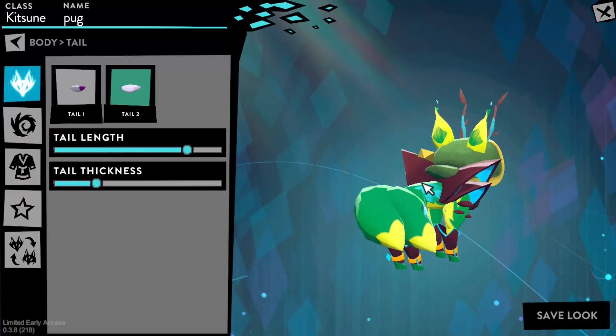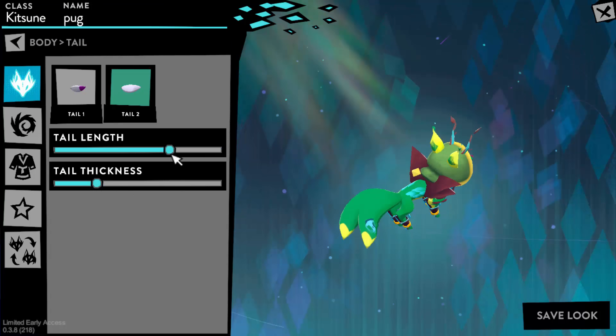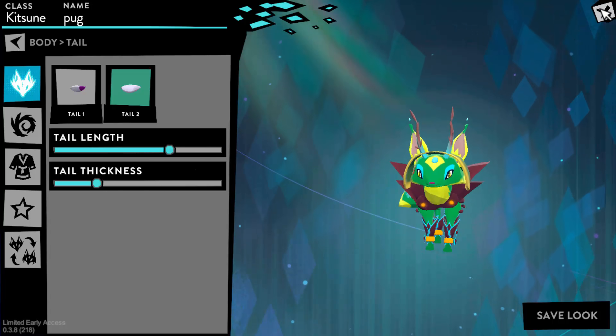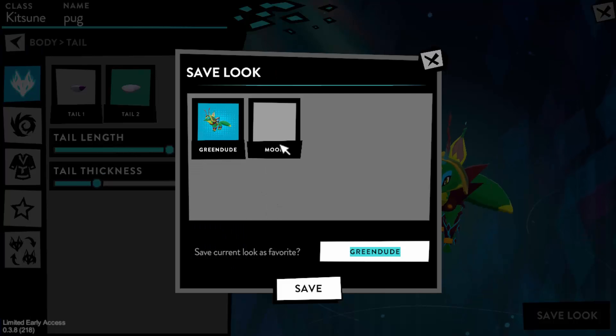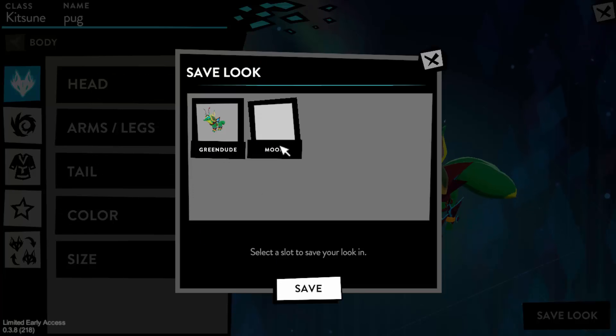This is also optional, but you can change your tail length and tail thickness to your liking. These are the settings I usually put the tail to. If you're happy with that, you can either X it out and your character will be modified, or you can save it — which saves your look forever. Unfortunately, you only have two slots to save your looks, and I'm not sure if Wildworks is going to add more in the near future, but they might.